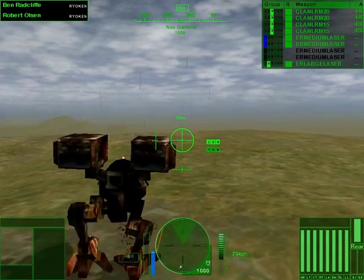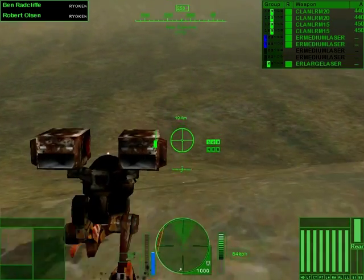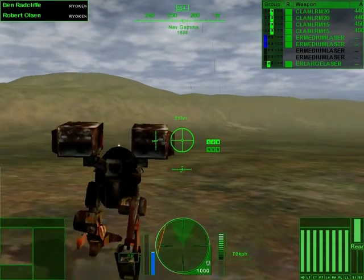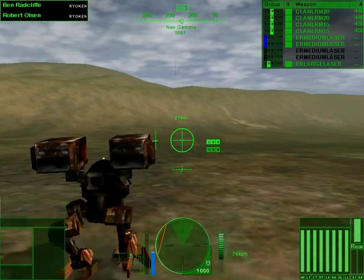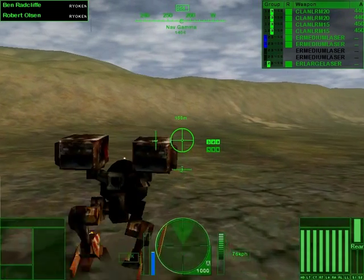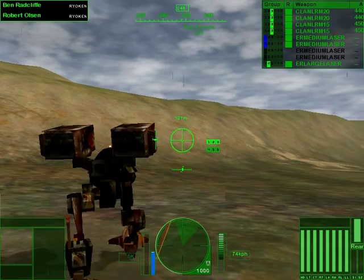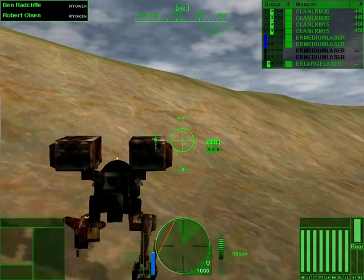We're gonna go investigate it - everyone form up with me. We're gonna go investigate because at this point I've healed up and I'm actually quite confident I can just range them. I lost two of my guys - Ryukens must be terrible mechs honestly. I had a lot of trouble using one in the last mission, and yet whenever I was using this catapult it was like breaking faces. It's a shame I couldn't put all LRM-20s on this - that's what I tried to do but I didn't have enough.